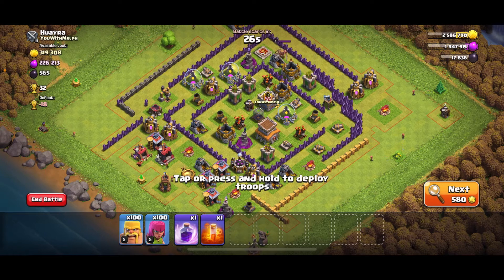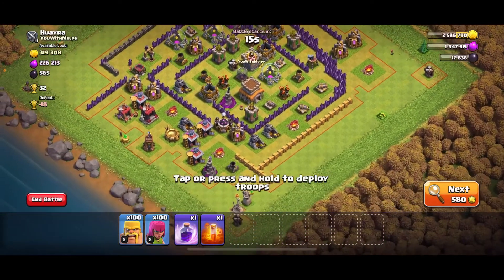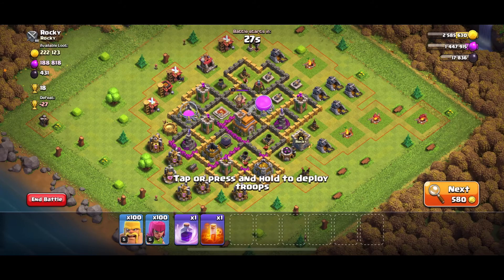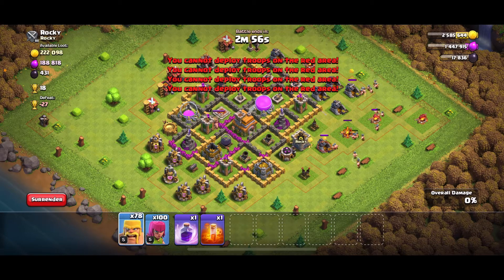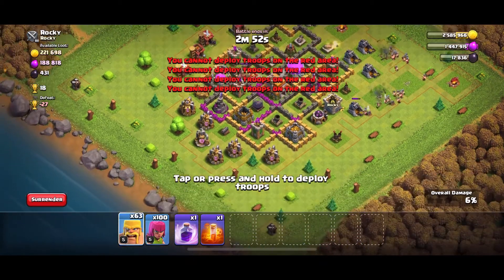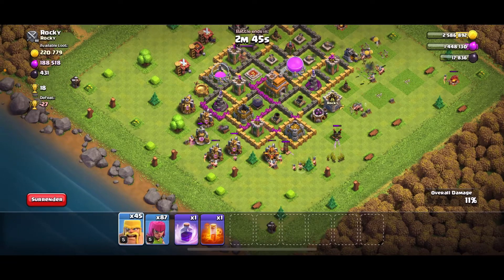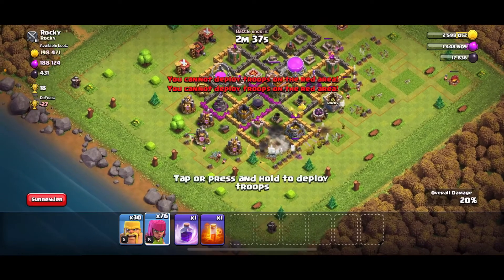First search and I find a decent base, but the defenses have been taking my troops out again. They've got an elixir collector outside but not enough loot overall — I'm going to skip that one. Okay, this next one's good. The gold mines are outside over here, that's where most of the loot is and the gold mine is full. I'll spread out my barbarians over here and down here, with my archers to take out the gold storage.